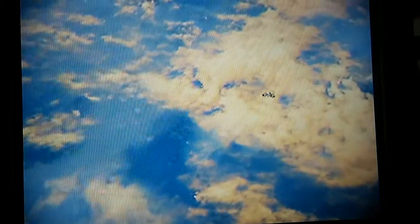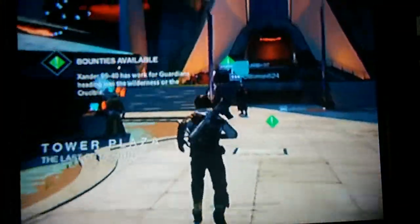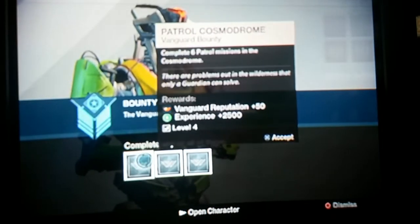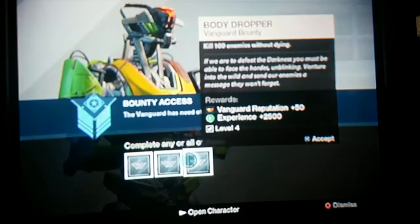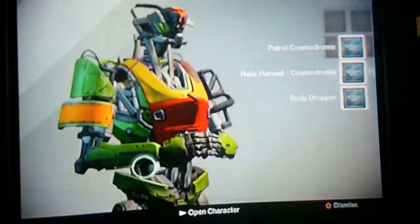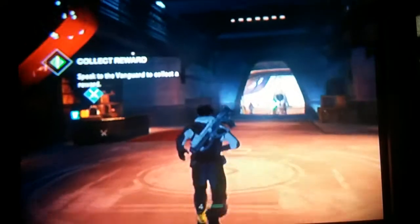We're at the 18-minute mark and we need to fly through the Tower. I got two places to go: one's the bounty boards. So we're gonna check the bounty boards out real quick, and then after that we're gonna go down to the hunter guy at the bottom. Six patrols, 200 Sensor Lights, and 100 enemies without dying — those are all fairly easy, so I'm gonna grab all three of those. Then we're gonna go to the hunter keeper guy.